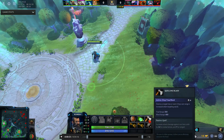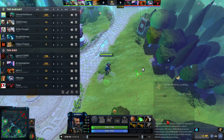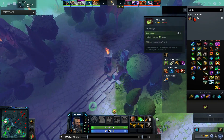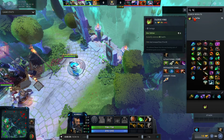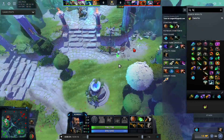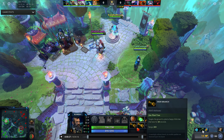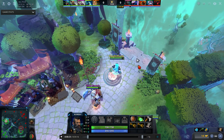The first thing I do here is get the quelling blade, tangos, stout shield, and two iron branches. I was thinking about going for fairy fire — it gives two damage and 85 health with an instant restore — but I figured I'd just go iron branches this game because I'm against Shadow Fiend. The two iron branches help a lot with health and the plus two damage is really important.